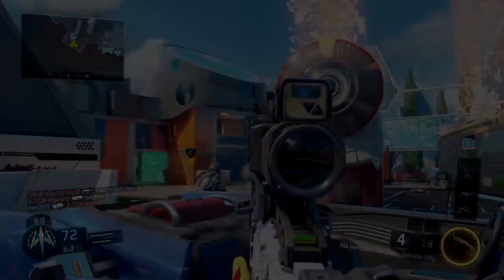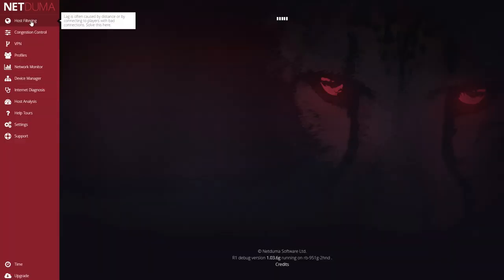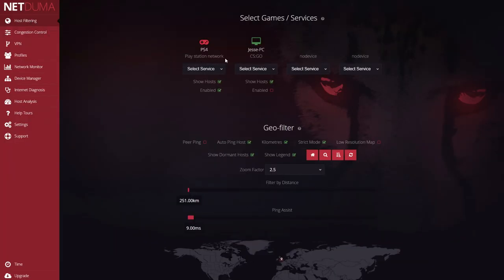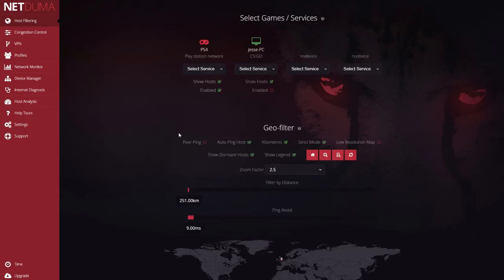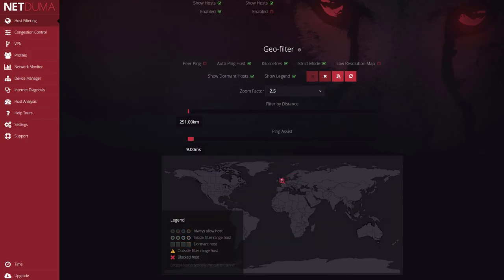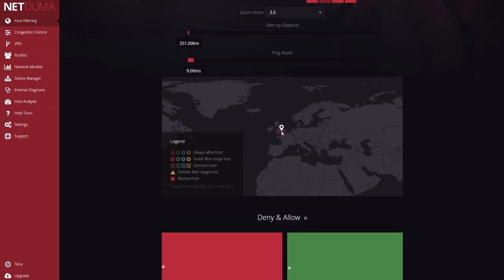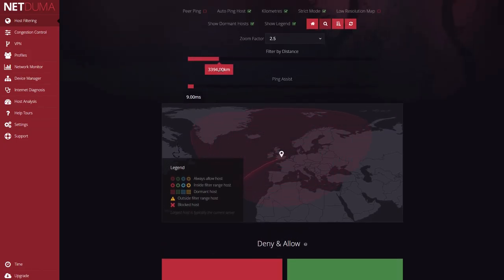So right now I'm on my computer, and as you guys can see by the gameplay, this is the NetDuma R1's interface. The favorite feature I enjoy the most is host filtering. As you can see me doing right now, I'm tweaking it to set the locations so it only uses people around my area and connects me with the best servers. I've changed it to a very small circle so my ping is going to be very low.